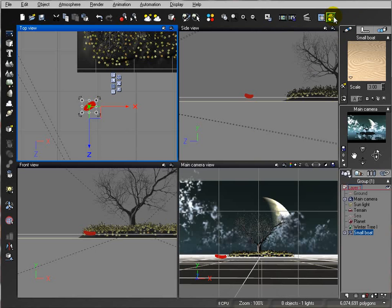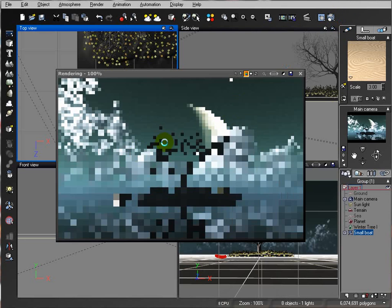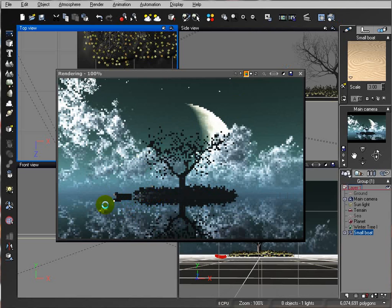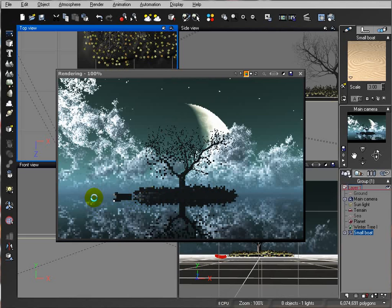I want the boat close to the island but separated from it. Because we're using this high contrast image, if the boat is too close it will become part of the island visually. I want to move it away so it looks distinct — not like it belongs to the island.